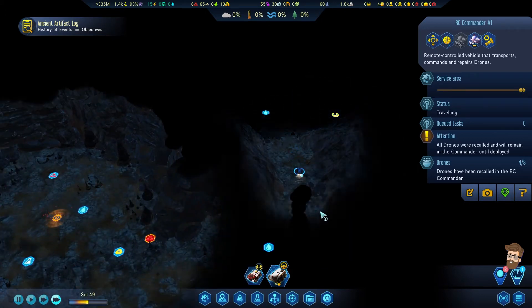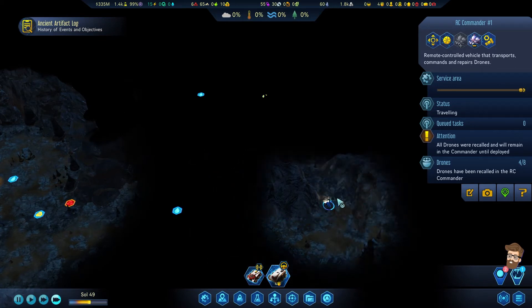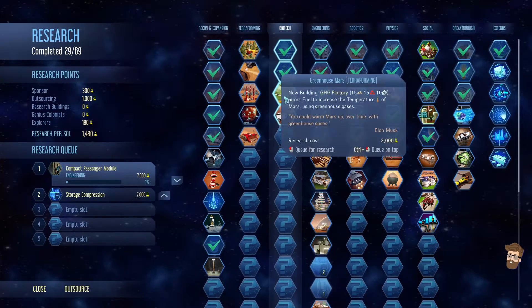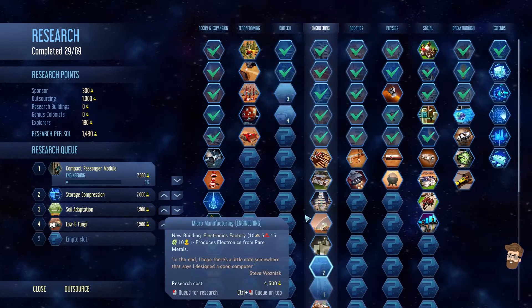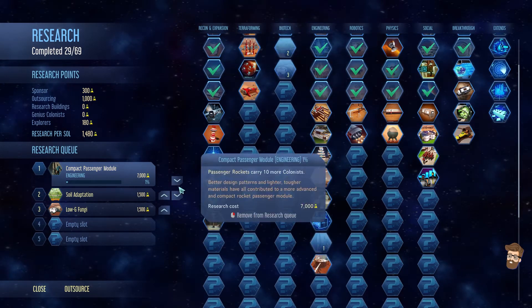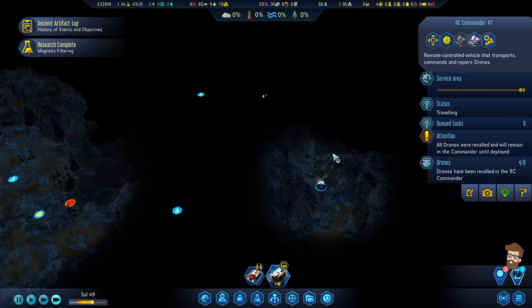RC Explorer is going to go scan the possible rare metals deposit, which is not going to have one — I'll be surprised if it does. Then it's going to come up here for the next step mission. Go ahead and unpack, go ahead and scan stuff out. Mag filtering is done — that increases Moxie production. It also unlocked Biotech. Hygroscopic vapor is mostly done anyway. I'm just going to keep doing those low-end techs to get the biotech field caught up with everything else.